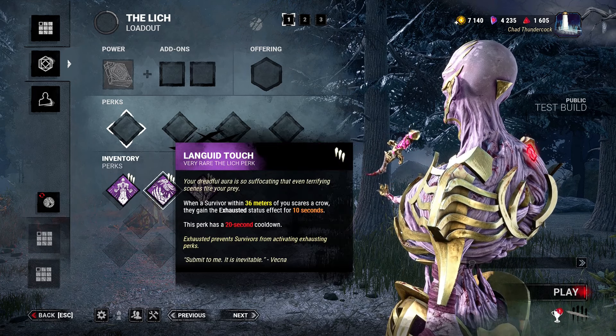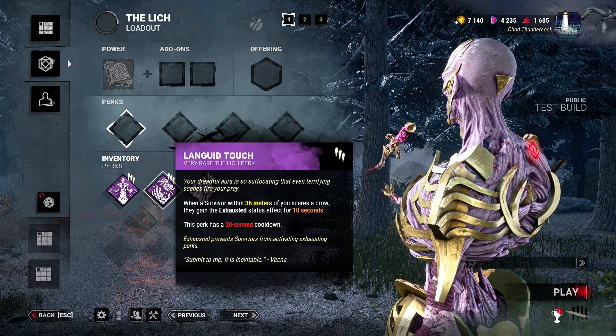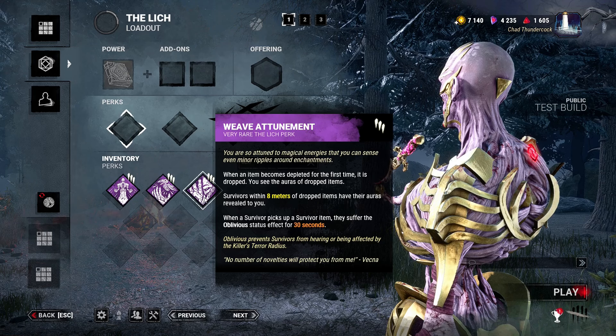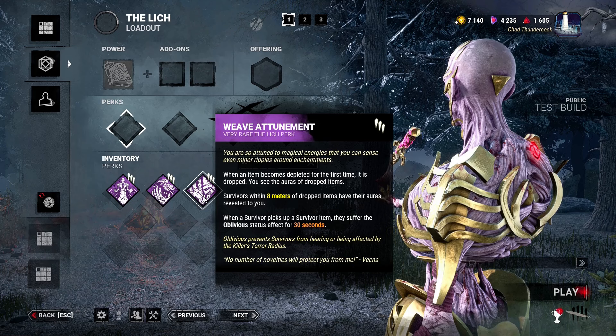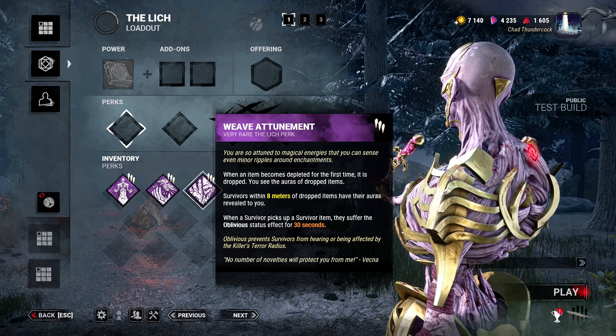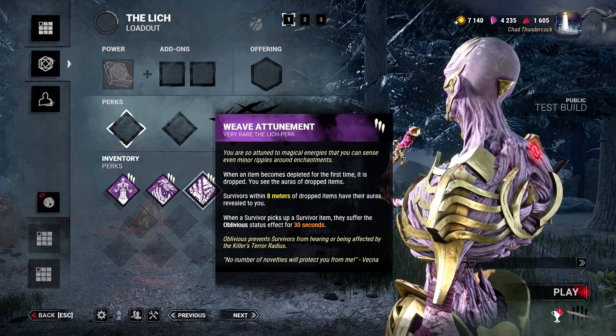Languid Touch: when a survivor within 36 meters of you scares a crow, they gain the Exposed status effect for 10 seconds, with a 20 second cooldown. The cooldown is a little long — I'd make it maybe 15. But this seems pretty good to pair with Spies from the Shadows; I can see using this on Deathslinger. The next perk: when an item is depleted for the first time, it is dropped. You see the auras of dropped items, and survivors within 8 meters of those items have their auras revealed. Whenever the item gets picked up, they suffer the Oblivious status effect for 30 seconds. This is basically going to work like Undying but in random locations — kind of a meme, not useless, but I hardly see the point in a well-planned build.